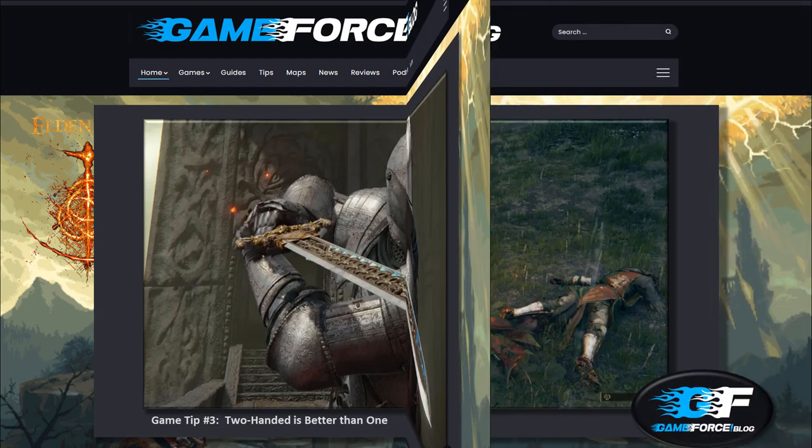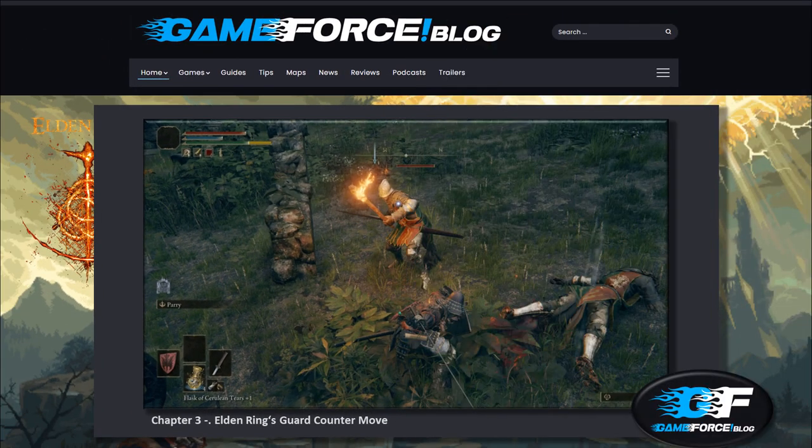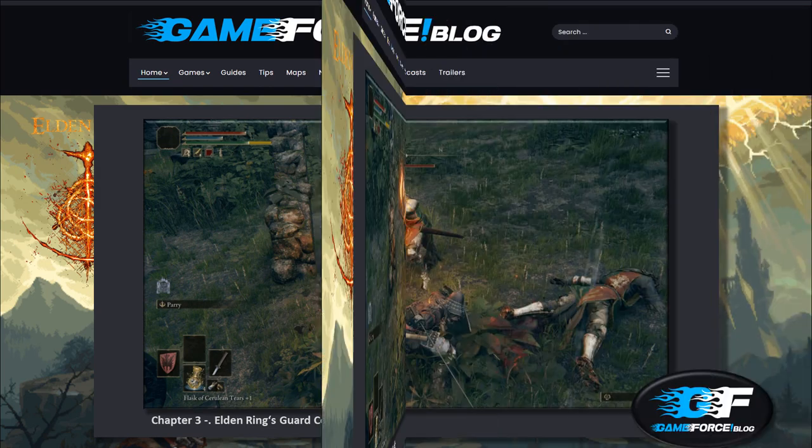Chapter Three: Elden Ring's guard counter move. A guard counter is a method of counterattacking after an attack has been blocked. You can maximize your chances of success by counterattacking immediately after defending against an enemy attack. As a result of the guard counter, you are able to break the enemy's stance and land a critical strike.